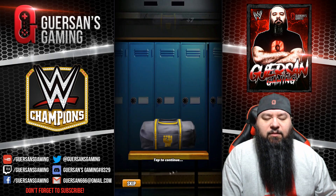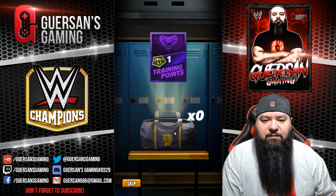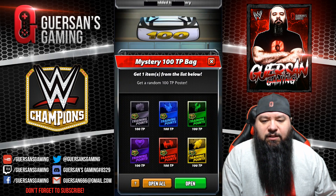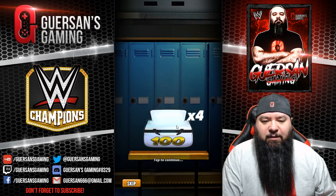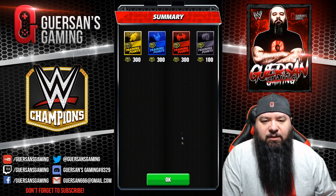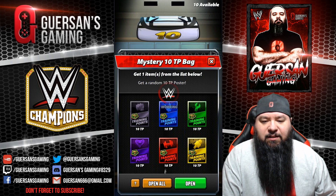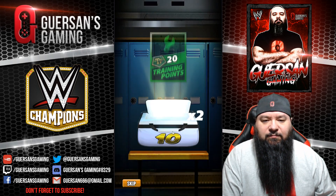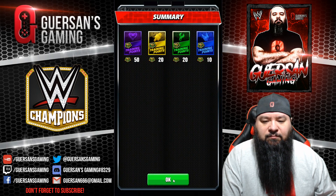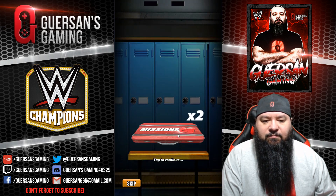Seven victory bag one — don't have a lot of those, normally have a hell of a lot more. Ten 100-TP bag — give me anything but red please. 100 black. Oh come on — 300 red, 300 yellow, 300 blue. All right, I'll take them, I'll need them down the line anyway. Ten 10-TP bag.